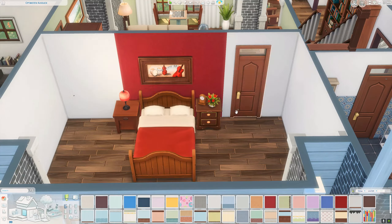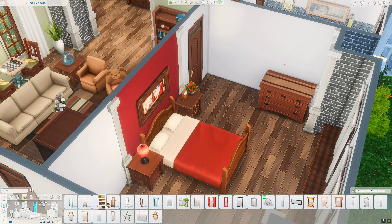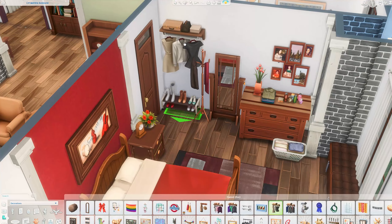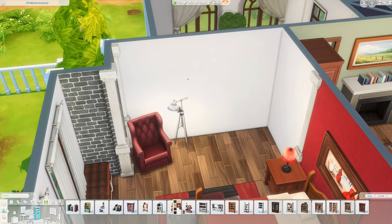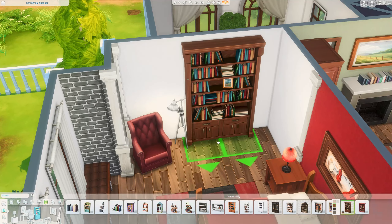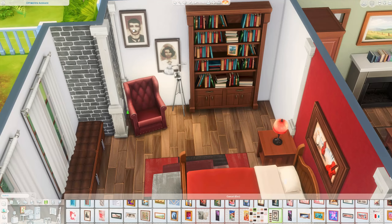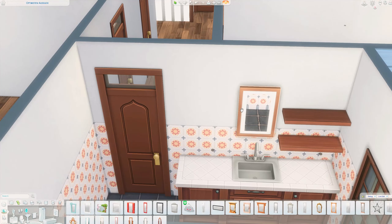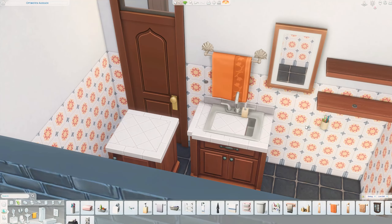I used ottomans — sorry, I always forget to look up the English vocabulary for furniture pieces — but I think you know what I mean. I used a red color scheme for this bedroom so it looks very cool and romantic with the red color behind the bed.